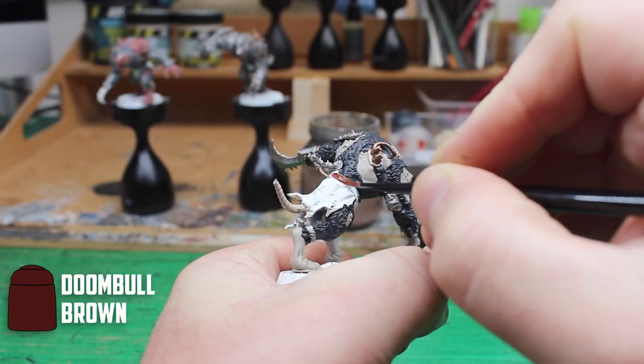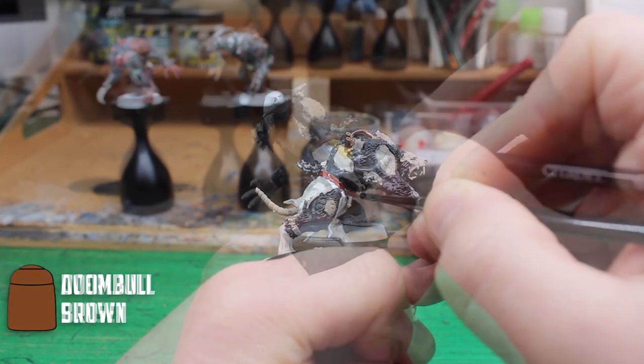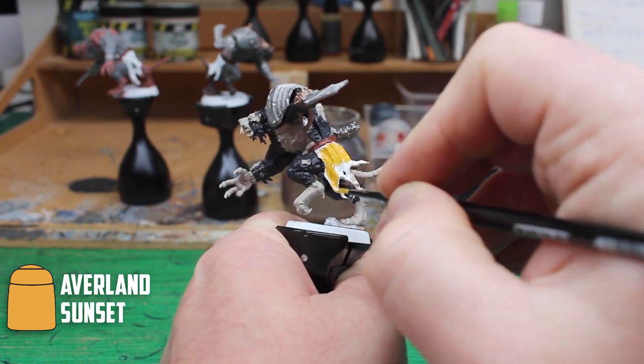Even rat ogres need something to keep their pants up, or in this case their cloth, and I used Doombull Brown on the belts to give them a leather look. The part that the belt is holding up is the cloth and I used Averlin Sunset to get a solid base colour on it.